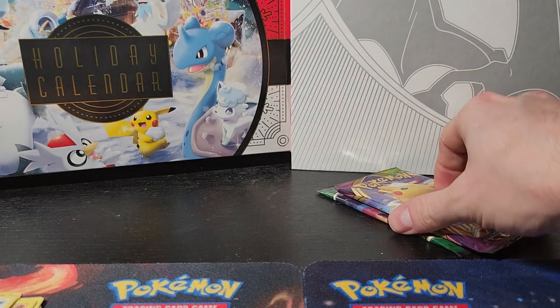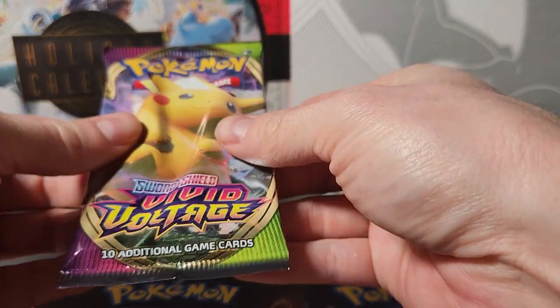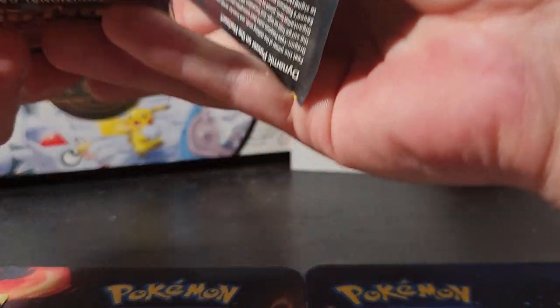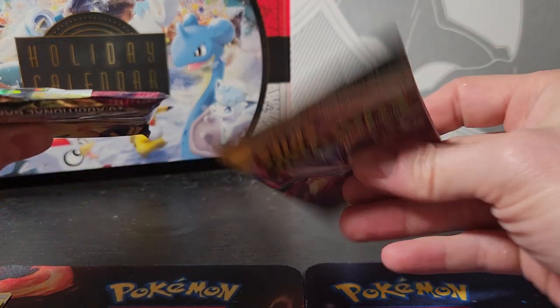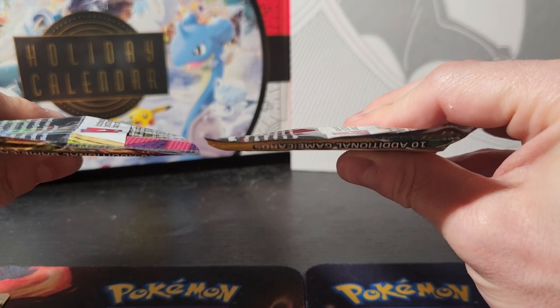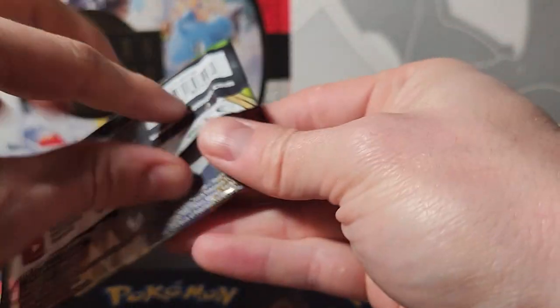Two packs left - kind of losing a little bit of faith in this. This one's not as loose but still a little weird. Luckily we have the Evolving Skies as a good comparison. Look how loose this Vivid Voltage packaging is compared to how tight the Evolving Skies packaging is - the Evolving Skies is tight side to side. Every Vivid Voltage one felt loose.